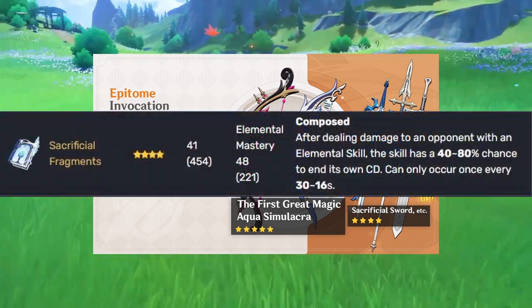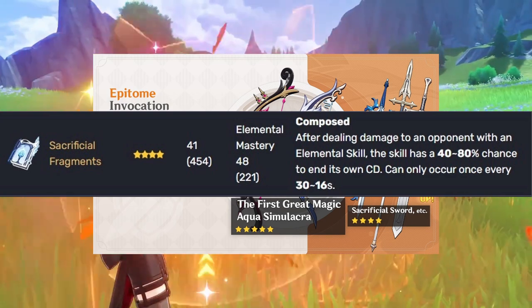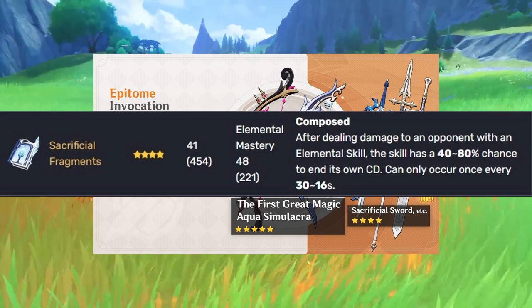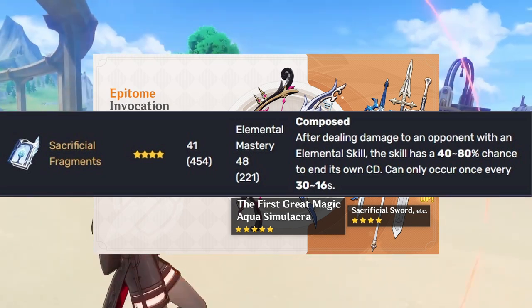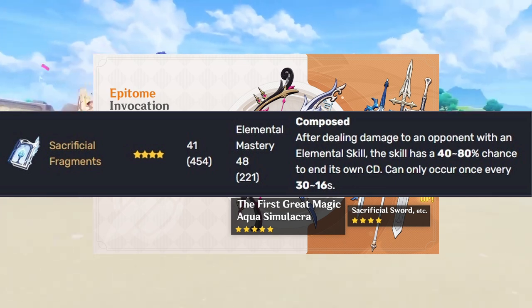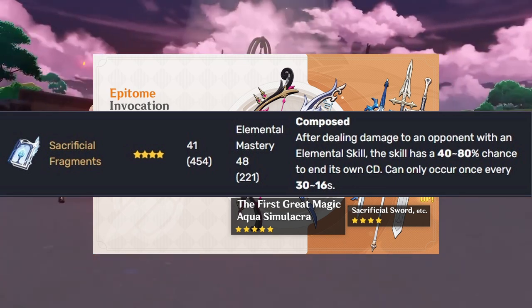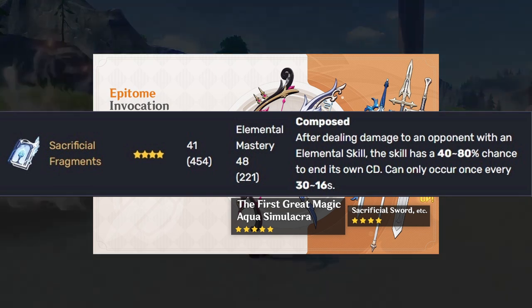Sacrificial Fragments — another amazing weapon for characters like Sucrose, Barbara, and Heizou. You can use it with Kokomi if you want to keep her skill up. If you want to maximize the timing of her jellyfish, make sure you switch back to her before nine seconds, use the burst, and then you get to use the ability again. Depending on your rotation cycle, you can have 100% uptime on her skill without this weapon — but it does give the EM stat.